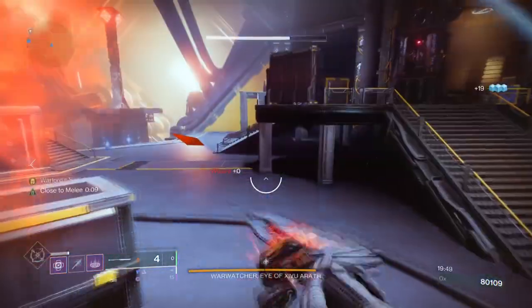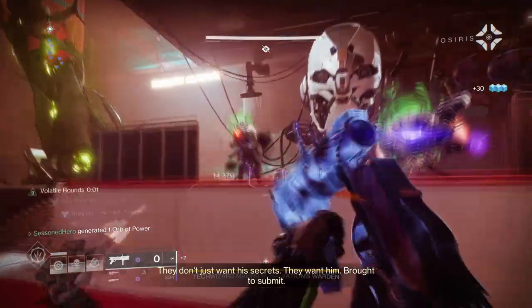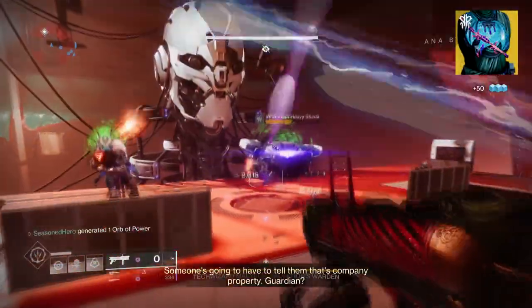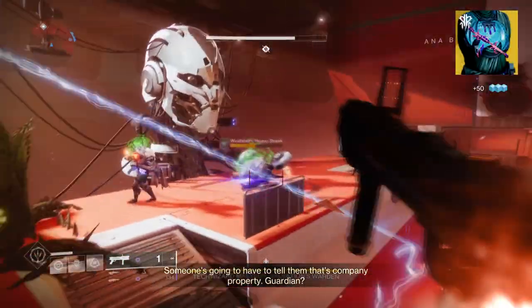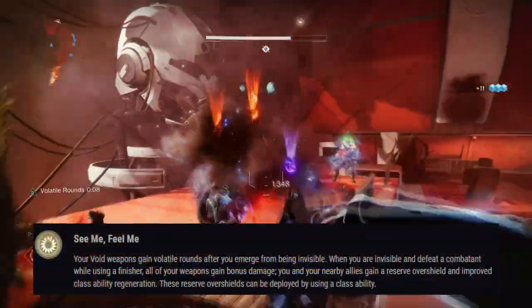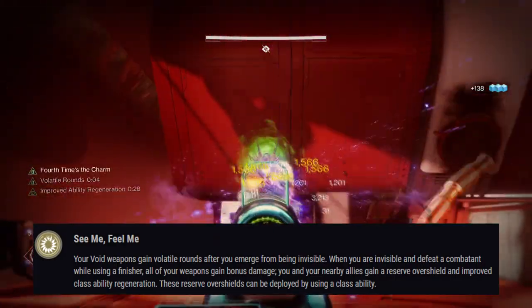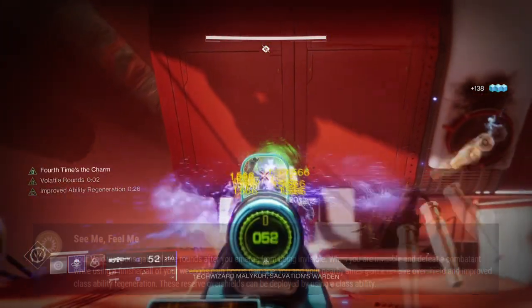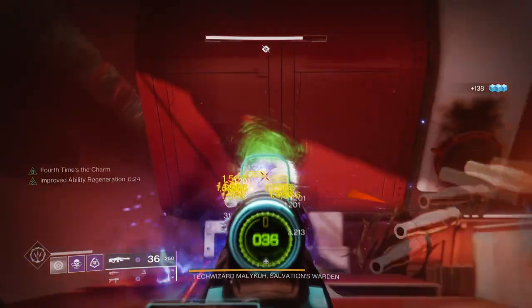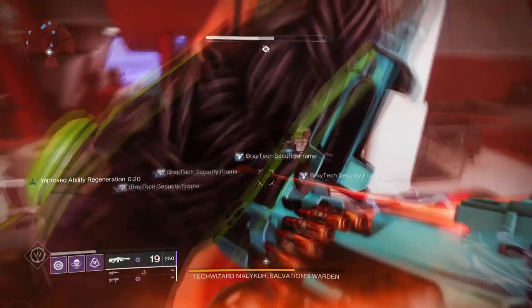The most used and popular build to this day is neither Warlocks nor Titan builds. Rather, Hunters with Gyrofalcon and Hubris are causing quite a large scene for its overall performance. For those who do not know, the exotic gives users void volatile rounds, a 35% damage buff after a finisher, and an overshield for you and your allies. All of these effects on one exotic has given Hunters the advantage of being the go-to pick for all content for its sheer effectiveness.